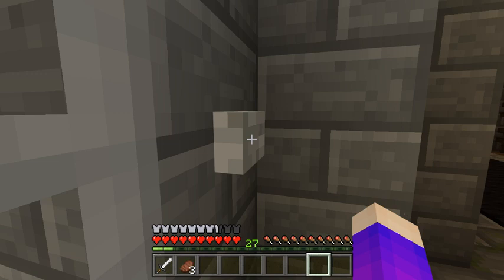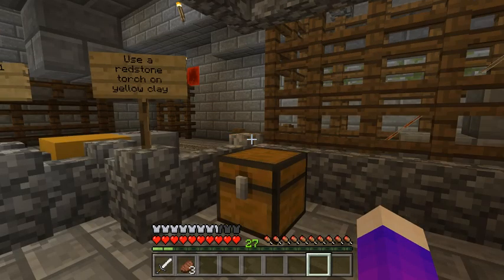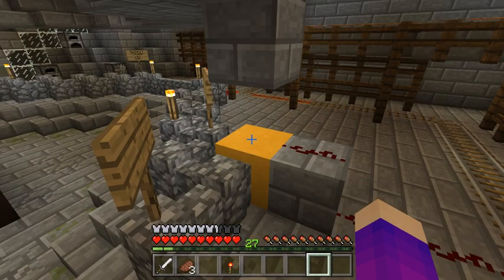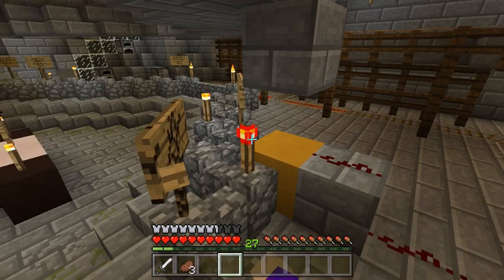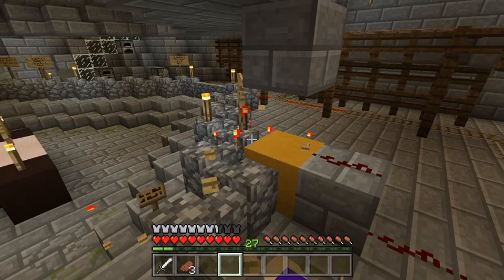Objective one is right here. It says use a redstone torch on the yellowstone. Last time this took me a while to figure out, but I found it out. You have to use the stuff in the chest in order to get to it. I just placed it on the wrong spot. No! I might have to break this side. It said not to break any blocks, which I hope we did not just break anything.